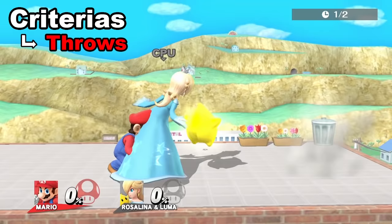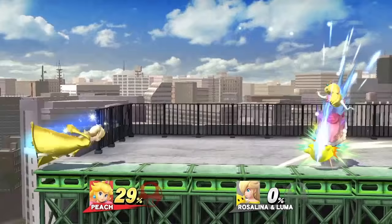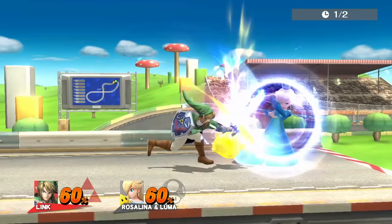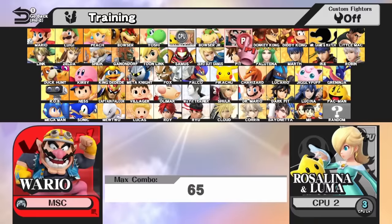Criteria five: throws. Certain throws have hitboxes that can launch Luma, but the throw must also be safe enough to negate Luma's attacks. On top of all this, I'll also be showcasing some efficient combos that can quickly carry Luma offstage. Since Luma can't DI or be controlled during hitstun, comboing it is really easy. Most of these combos will be better if Rosalina is hit as well, or if she's far away from Luma.